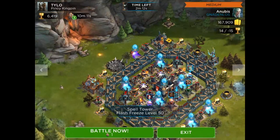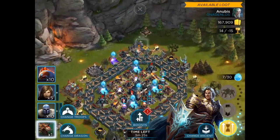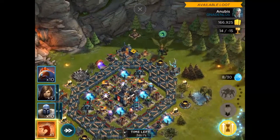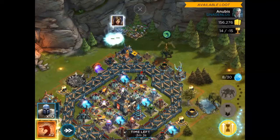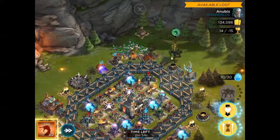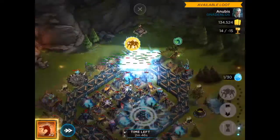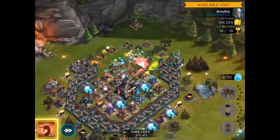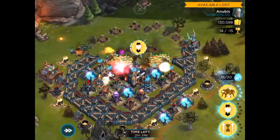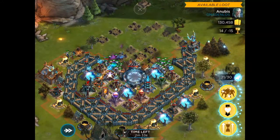I'm going to deploy my dragon here, then deploy all the troops down there. We need to get that 15 mana so we can use his third skill. Once we've got that, use it immediately. Then I'm going to sweep my dragon inside the base to distract those spell towers and use his first skill to maintain that momentum. I'll have my second skill ready for any debuffs.